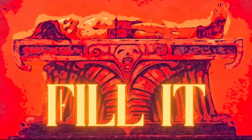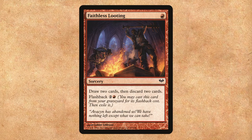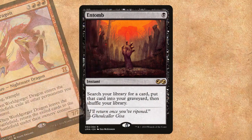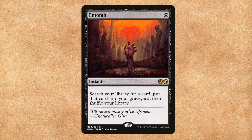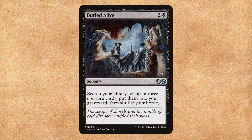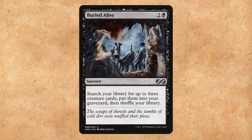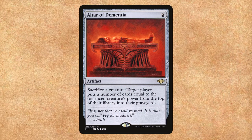Since Rivaz lets us play cards from our graveyard, we need to fill it up. First up, Faithless Looting — this classic one-mana sorcery lets you draw two, discard two, and you can flash it back to really fill up the bin. Entomb lets us tutor the dragon we need for any situation directly into our graveyard, so we can reanimate it with Rivaz or any of our other reanimation effects. Buried Alive is a three-mana sorcery that puts three creatures into our graveyard, which we can then bring out with any reanimation effect to really swing the tide of the game. Altar of Dementia lets us sacrifice our big dragons to mill a ton of cards, then we can bring that dragon back with Rivaz, keeping a full bin with a ton of options.